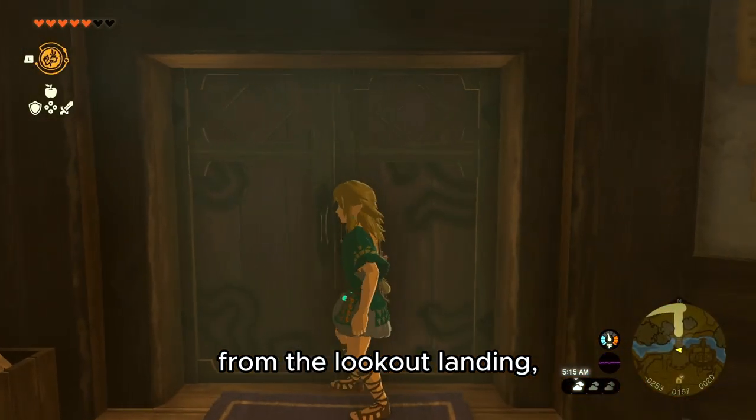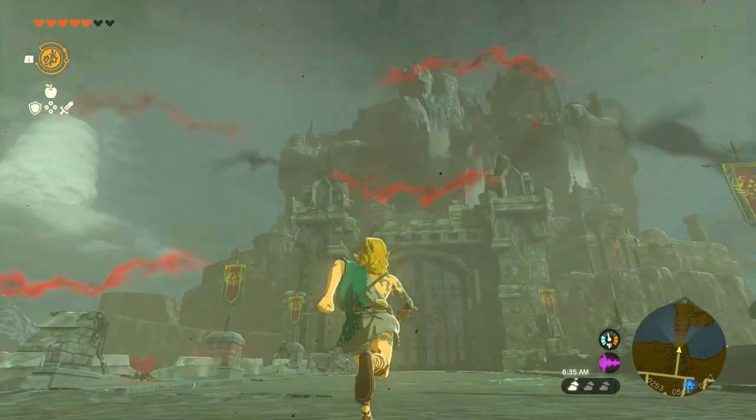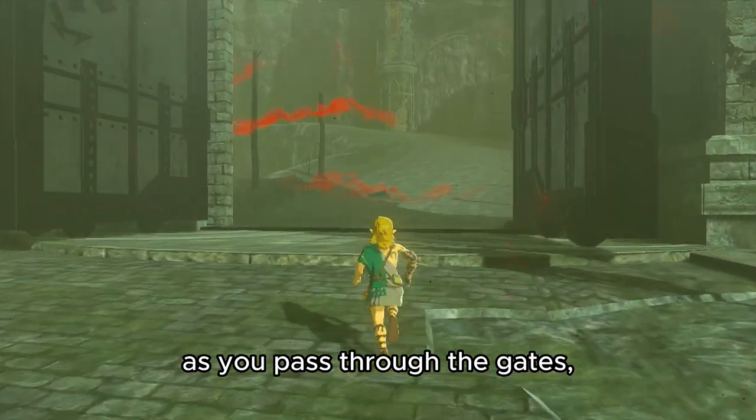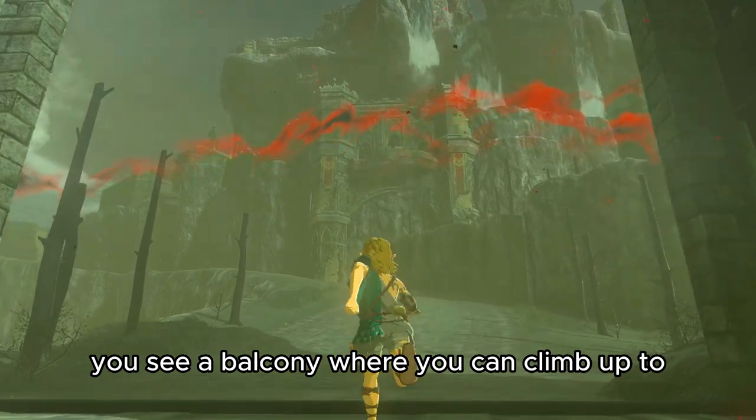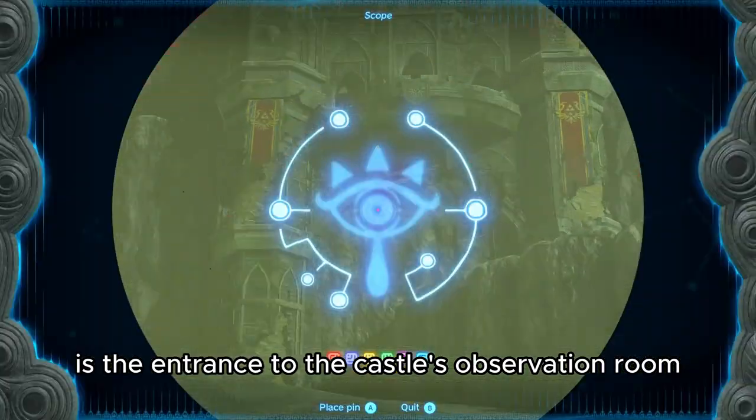From the Lookout Landing, head directly to central Hyrule toward the gates of Hyrule Castle. As you pass through the gates, you'll see a balcony where you can climb up to. This window is the entrance to the castle's observation room.